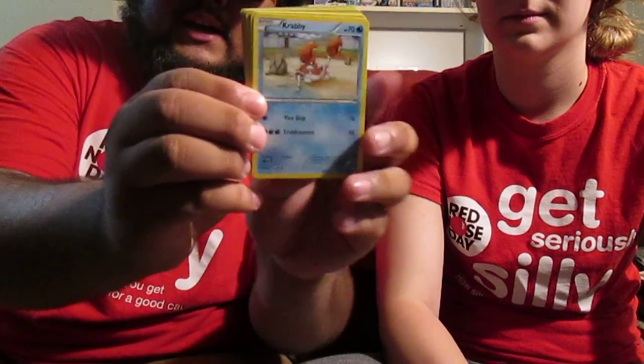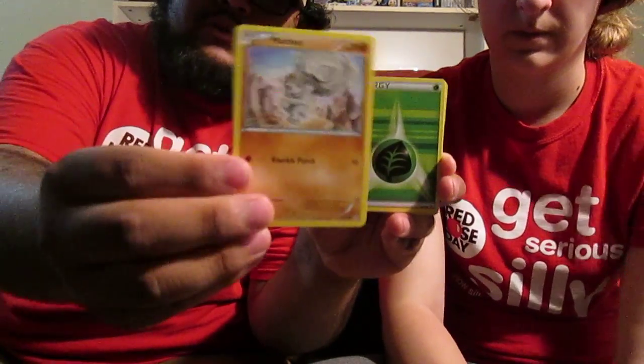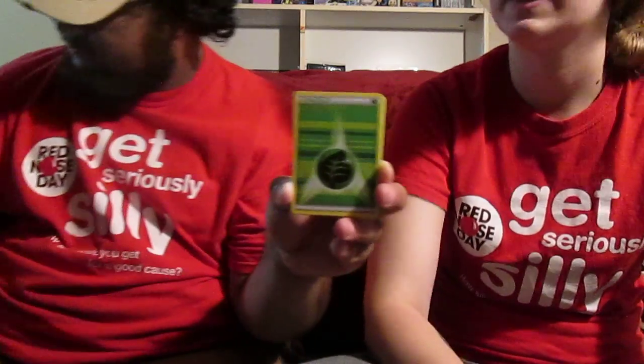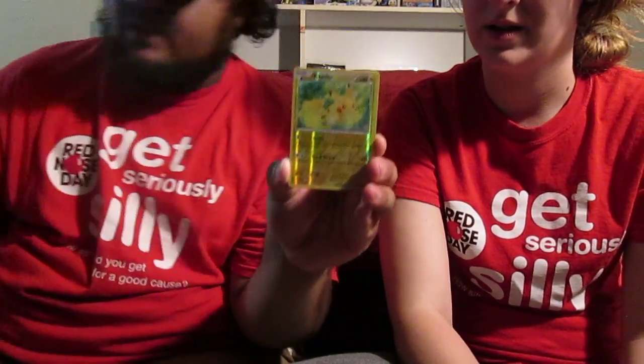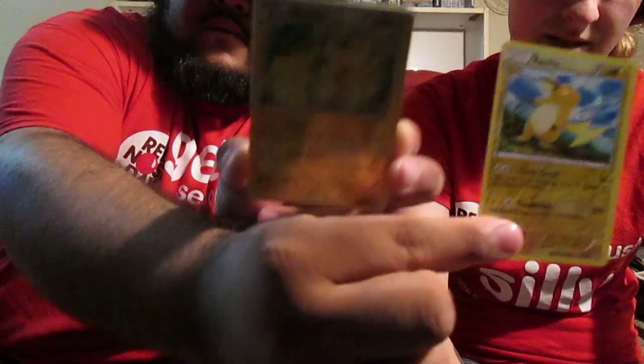I'm going to go Blastoise there. I think I got it right this time. Got the Kingler. A Machop — it was a Reverse Holo. Grass energy type. A Geodude — you can never go wrong with Geodude. Reverse Holo Pikachu, which goes great with Reverse Holo Raichu. Perfect.